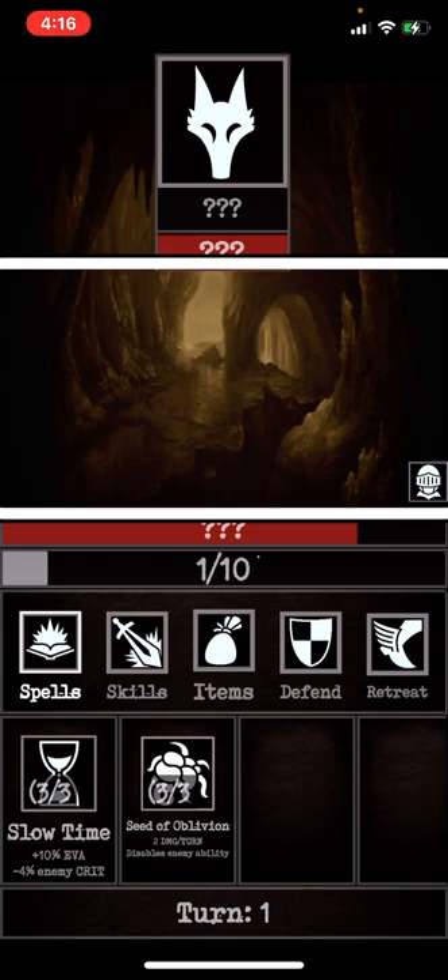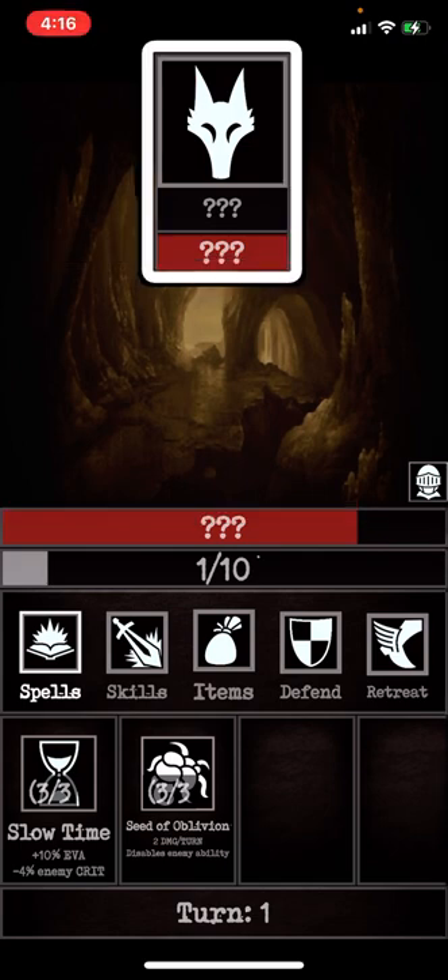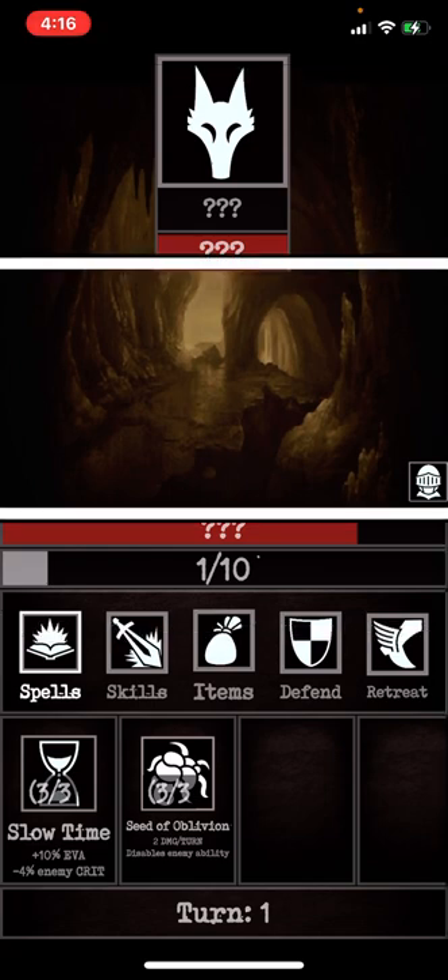Just got into a fight. At the top of your screen it says three question marks, because I don't know what this enemy is. Now it says Combat Screen. If you swipe to the right, VoiceOver is not going to say anything — but you double tap that and that's how you attack your enemy.